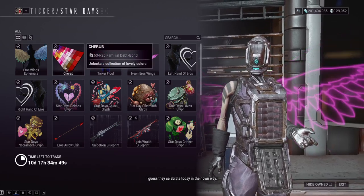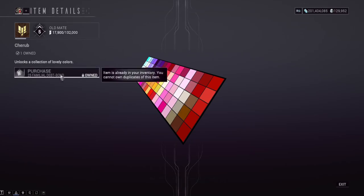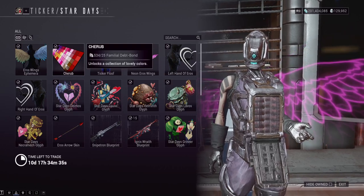Cherub color palette — pretty nice one, has a good amount of variety. As far as a free-to-play color palette is concerned, you should definitely pick this up. Another 125 — this one's familial debt bonds. So as you can see, there are two different types of debt bonds; we'll show the bounties that drop these. There are quite a few different types — I think four or five different ones.